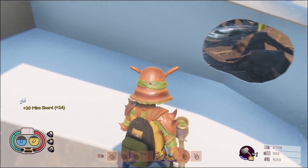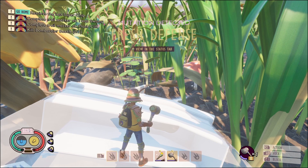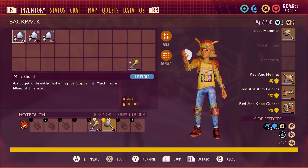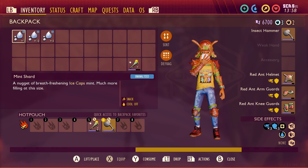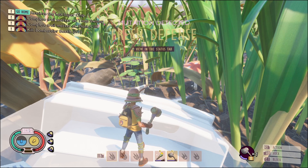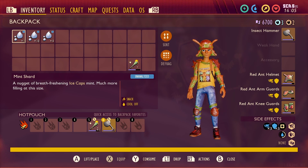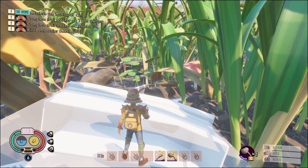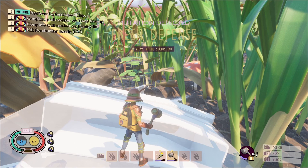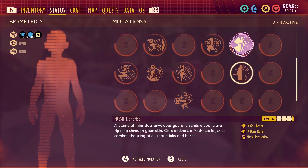Level 3 is easily attainable, as I will show you. Eat a single mint shard to unlock the mutation. Eat 4 more to unlock level 2. And to reach level 3, eat a grand total of 10 mint shards — giving you a whopping 75% to those resistances, as well as a 75% reduction to your sizzle timer.